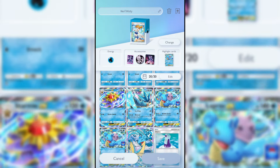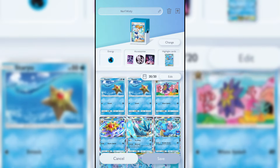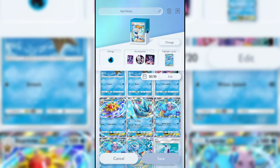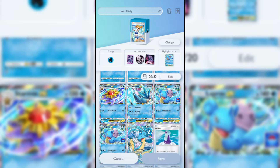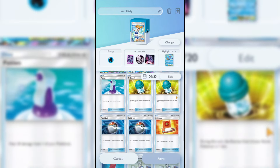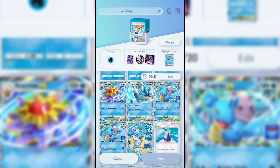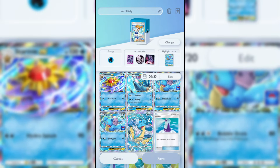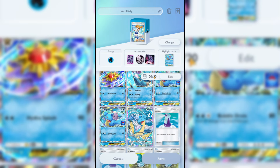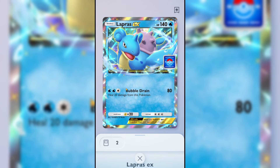We have a bunch of different Pokémon in this deck — again, it's experimental, not necessarily the best list, just something I've been having fun with. We have two Staryu, one Starmie, one Starmie EX — I only have one Starmie EX — one Articuno EX, two of the new Lapras EX, one basic Lapras, two potions, two X Speeds, two Pokéballs, one Pokédex, one Red Card, two Professor's Research, and two Misties.